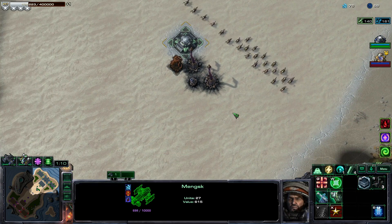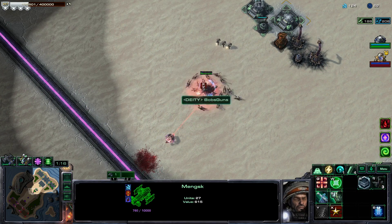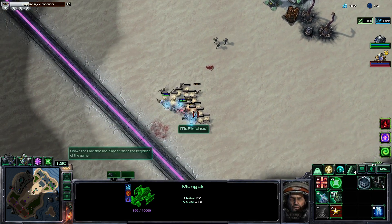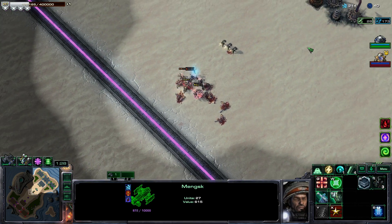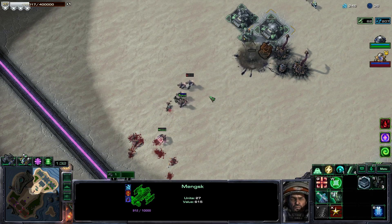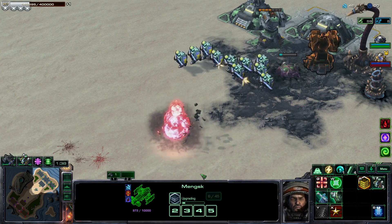I'm going to check up to get some shock divisions because those will be ideal. The zerglings are just running circles around Alarak — hilarious. So Bob's Guns is playing some Alarak, that's gonna be pretty spicy actually. But the Centurions are actually doing pretty good, and we've got a lot of marines — I think those are Umogen marines.